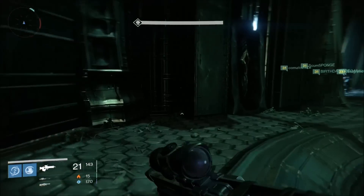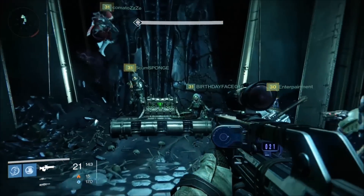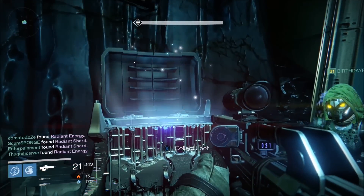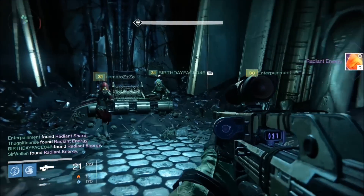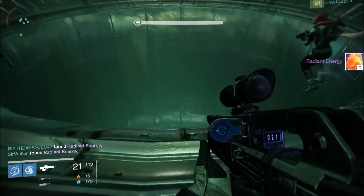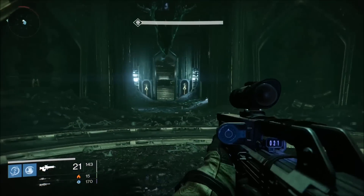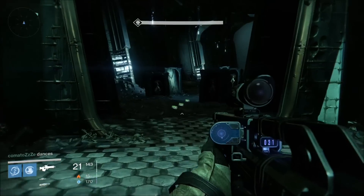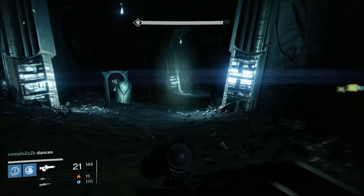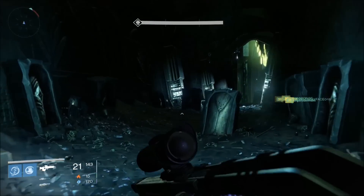Basically, once that door opens, you are on a timer for the door in the back to close. The best way to get this done is to set up your group appropriately so you can get to this back chest just before the hole to drop into the circle to fight the next boss. What you need to do is set up your group appropriately — we generally have two people as our runners. These individuals are just going to run past all the thralls, try to avoid the shrieker bombs, and do whatever they can to get up to the chest as quick as you can.